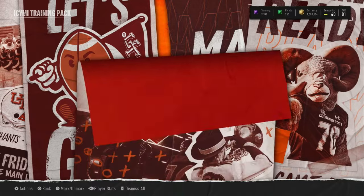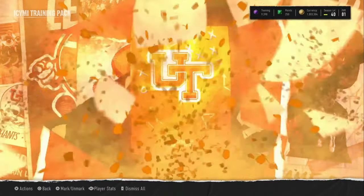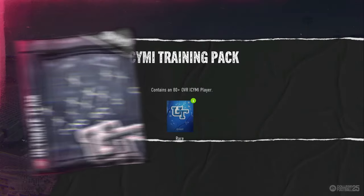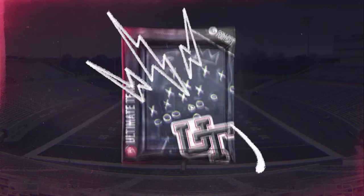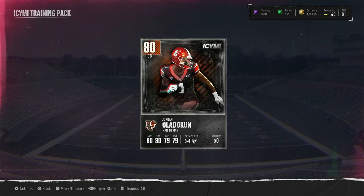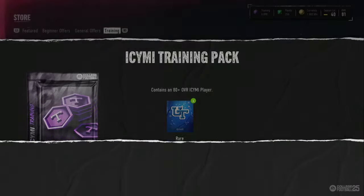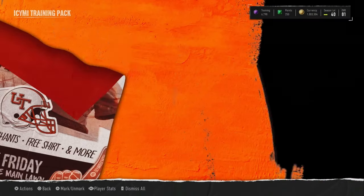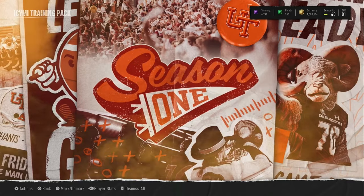Do we get an orange? It's a big one — 87 overall, 87 plus! And we get 88 Jonah Monheim — another 250, 260k. I wish that was someone better, but I'll take it.